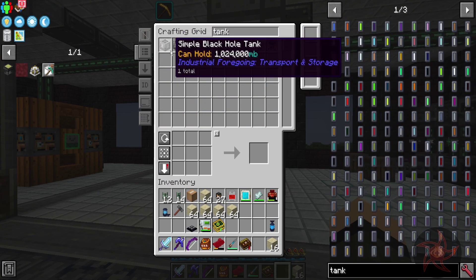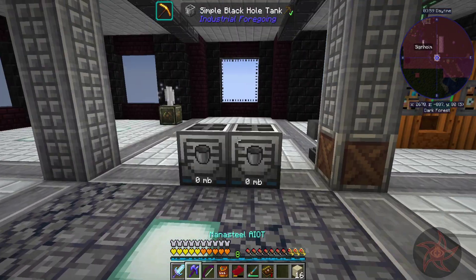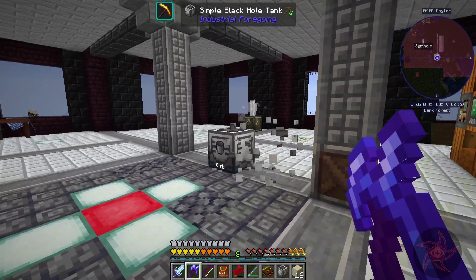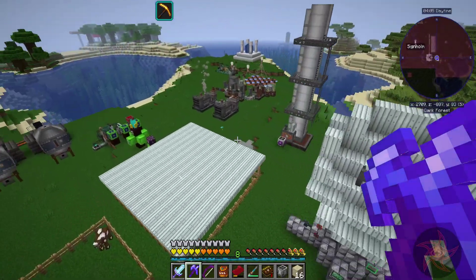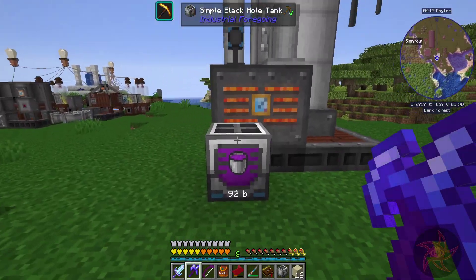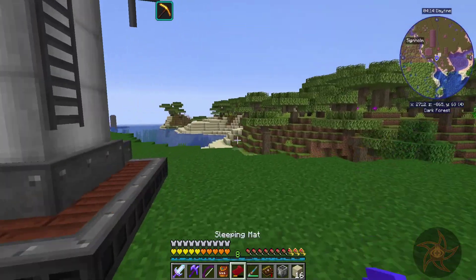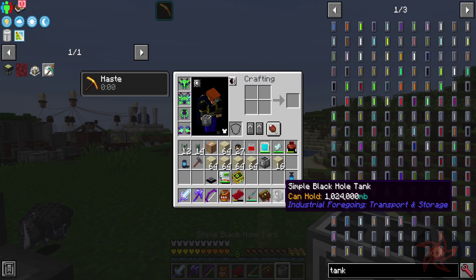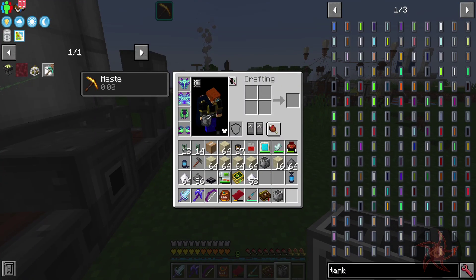I have two simple black hole tanks. Are they both empty? They are. Molten glass — I'm pretty much just going to have to run that into a casting basin, or a casting table to make panes. It's full. And it just spat out a bunch of sugar and gunpowder — that's kind of cool.